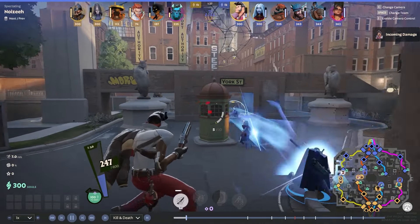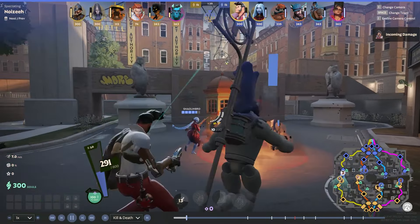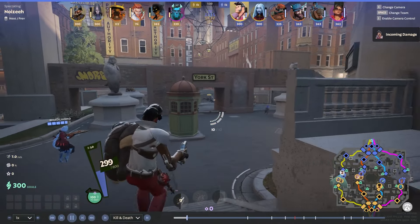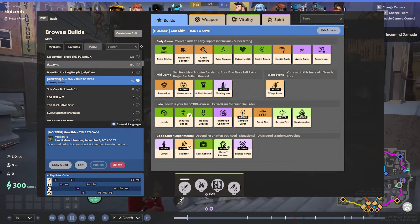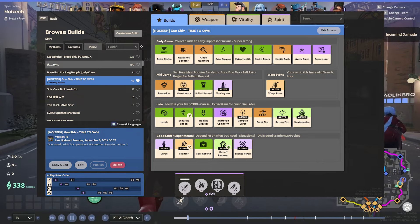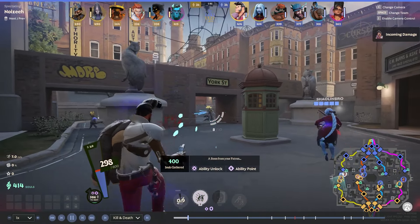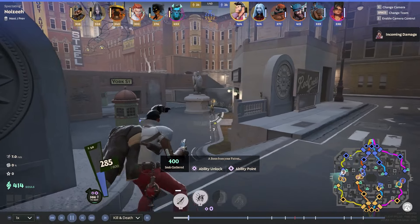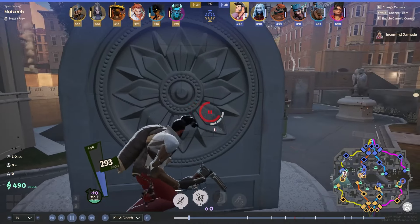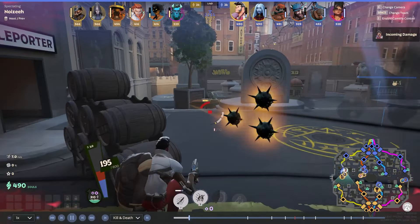My Vindicta is quite healthy, so there's not too much to worry about. In case you're wondering what build I'm running on Shiv, I made my own. I'll post a screenshot on the screen right now and you can also search for it in-game. It's mostly gun-based. I'm not a big fan of the spirit build on Shiv as I feel it falls off too much in the late game and if you get caught, it gets super hard. So I prefer building around the gun.